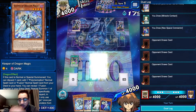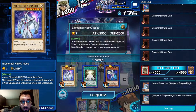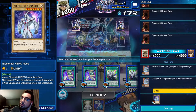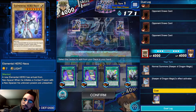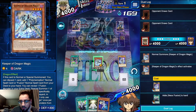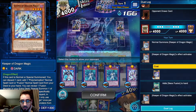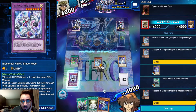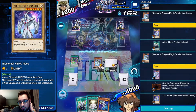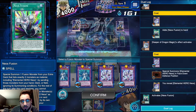Our hand is solid. We're just going to Keeper of Dragon Magic, discard the Neos. I think I just want to set up Neos Fusion - it's just protection. I don't really need Marine Neos right away. I'm going to reveal the Brave here - I don't want to show off the Aqua over the Marine Neos just because we don't need to reveal our strategy yet.